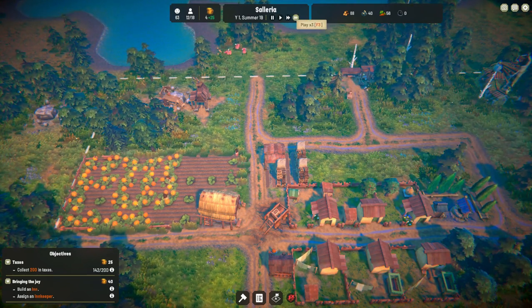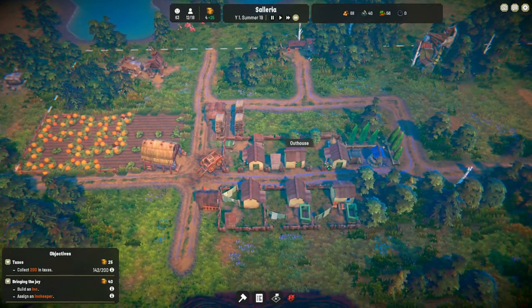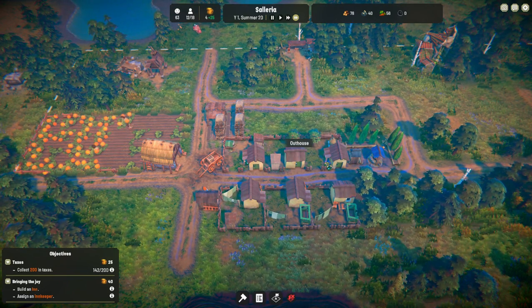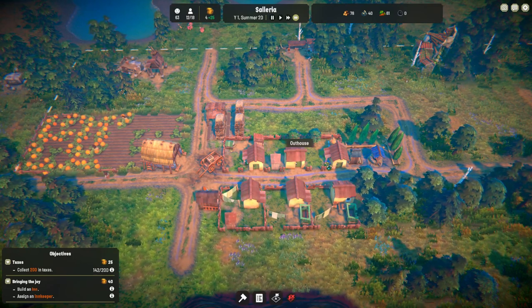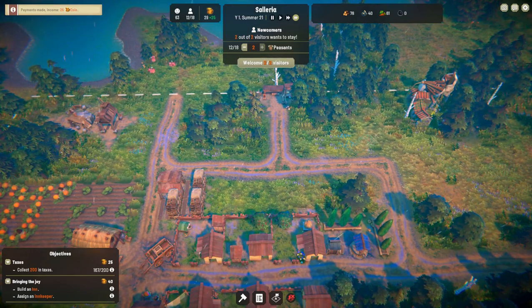That leaves us broke again, which is fine — it will give us some time. There are just six more vegetables in the farm. I was wondering why the pumpkins are not growing. I can't do anything right now — let's just play it ahead a little bit.